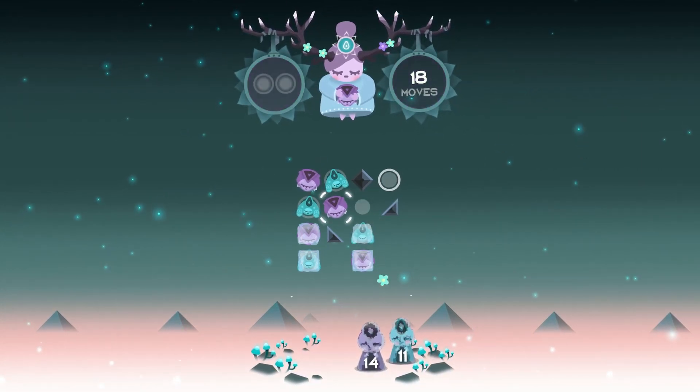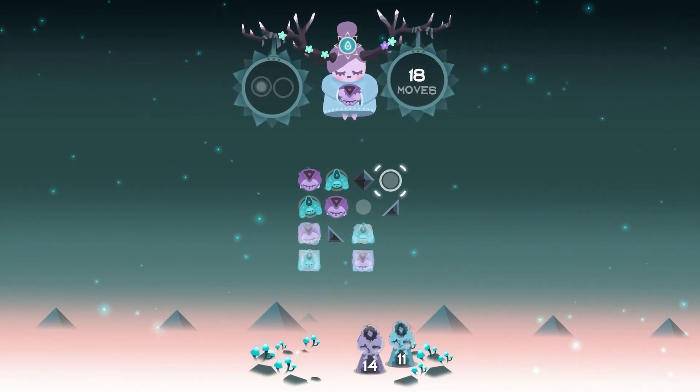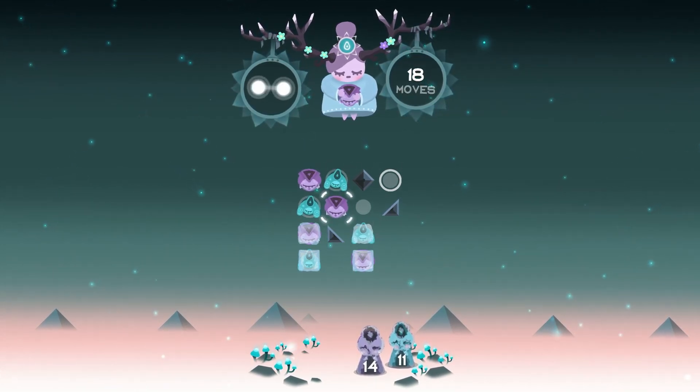The dreamcatcher on the right shows you the amount of moves that you have left. You must be careful about how you place your pieces into the puzzle and which ones you prioritise.